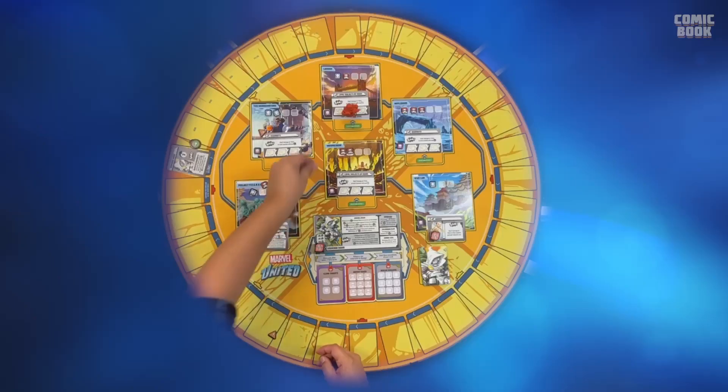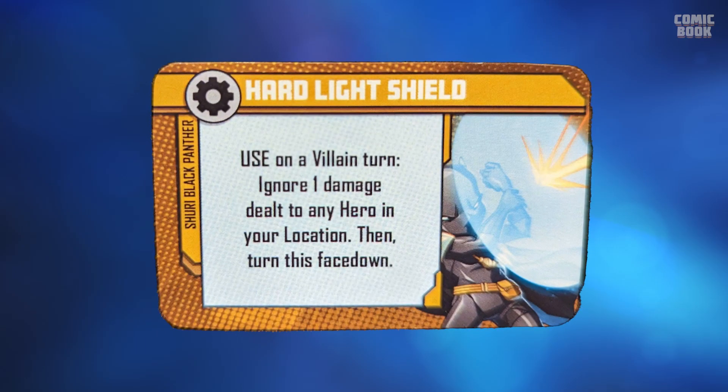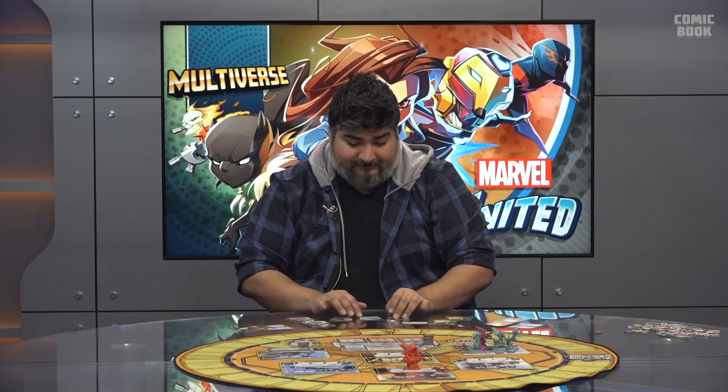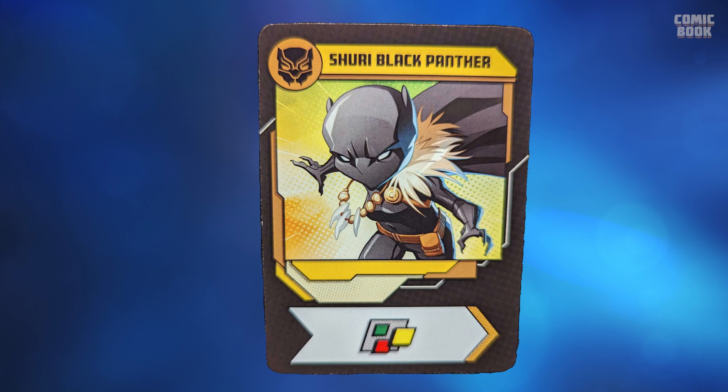Let's get to the hero turns. We're starting with Shuri, Black Panther. She's really cool because we have two of her equipment cards: a Hard Light Shield — usable on a villain turn to ignore one damage dealt to any hero in your location, then turn it face down — and the Spear of Bashenga, which you use on your turn to defeat one thug in your or an adjacent location. She has cards to recharge those, which is awesome. For her turn, I'm going to use a wild. She's the first hero player, so she doesn't get any bonus from cards before her.